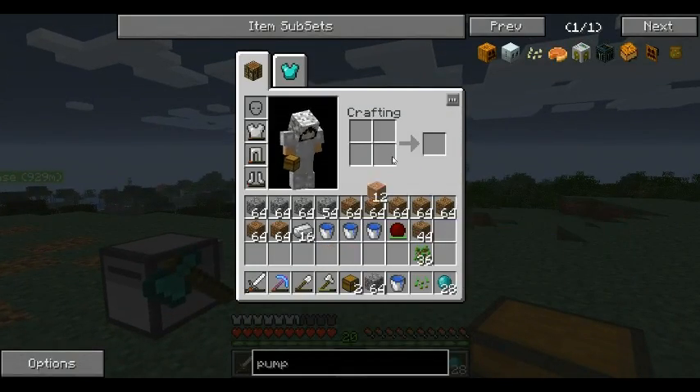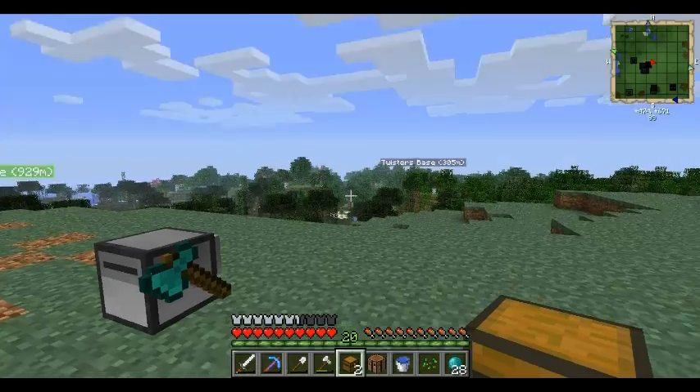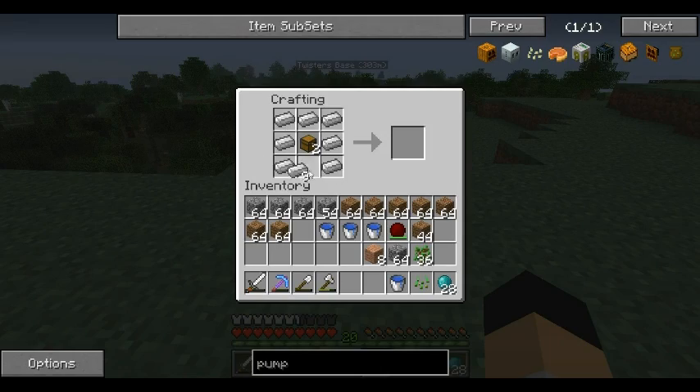Can you make an automatic crafting table and put a minestone in it? I don't know, probably — because if we can do that then we can automate the whole system.